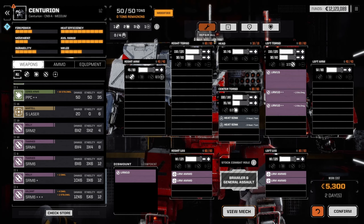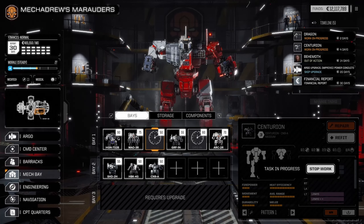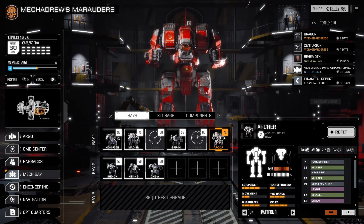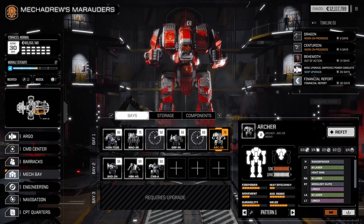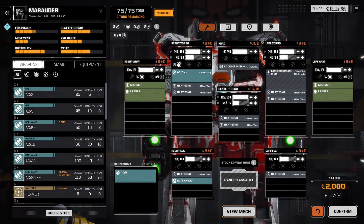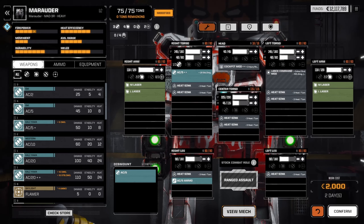We'll do repair all on the Centurion. The range finder — I bought that, it increases the range at which targets can be visually acquired. It didn't seem like it was working very well. For the Marauder, it's got an AC5 but just a standard — I'd like to put on one of the stability damage variants. That does 20 extra stability, so when I hit people it really rocks them. We'll get that on there.